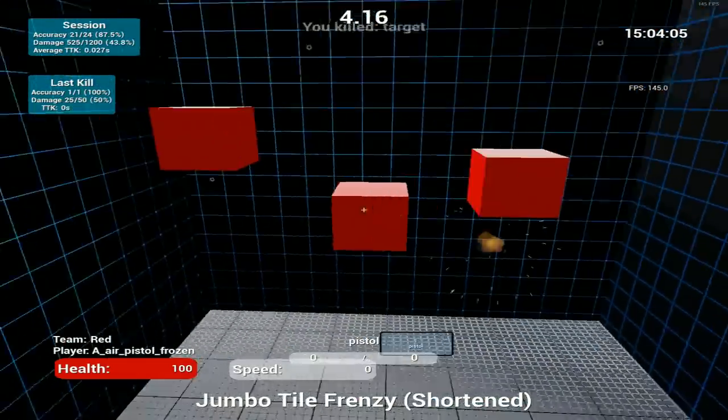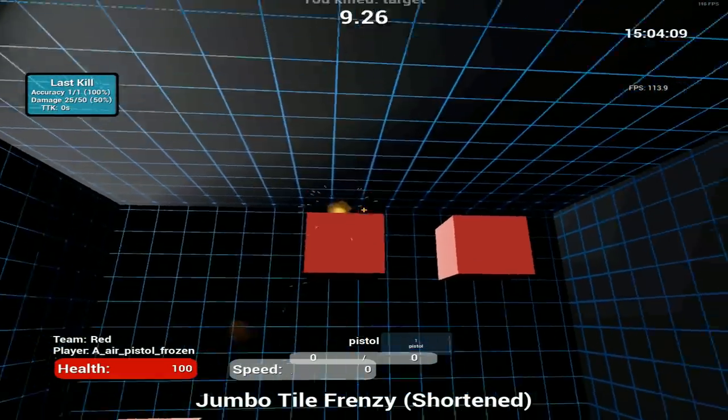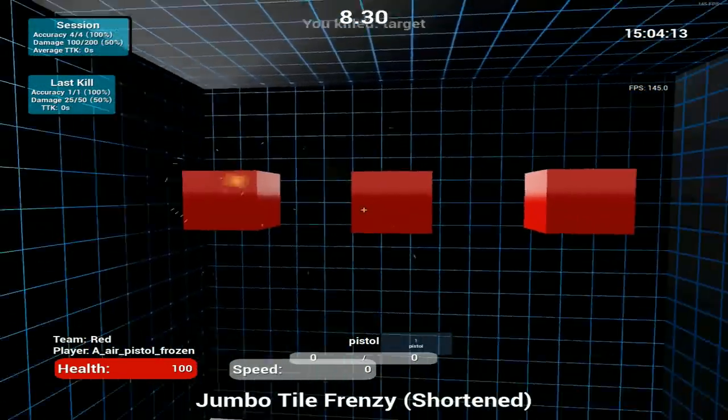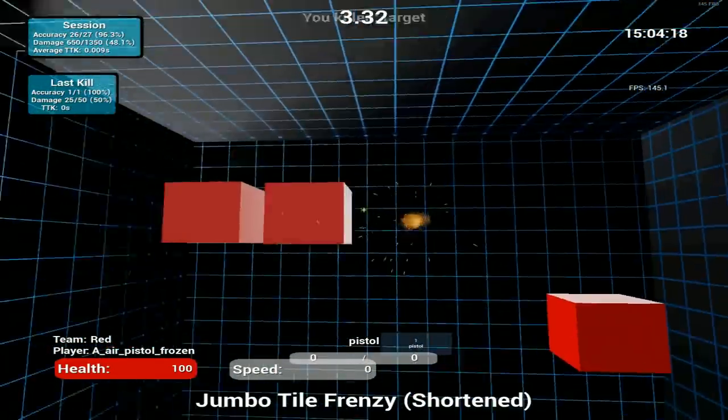My first tip is definitely trying to get your aim down over anything — getting your aim down, especially in Fortnite or other games like Counter-Strike. Aim is super important. Building is obviously going to come in handy in Fortnite, but I think you should get your aim down first and foremost.